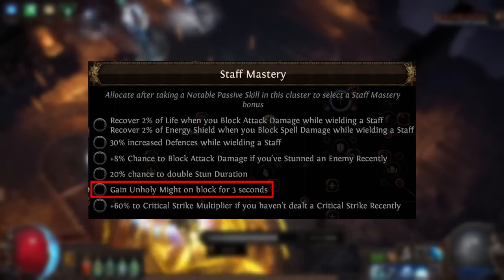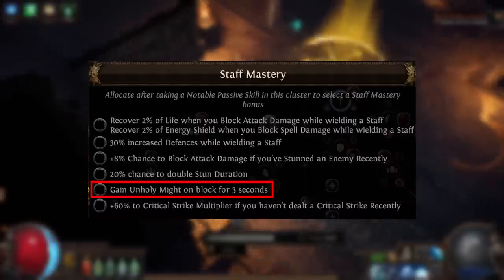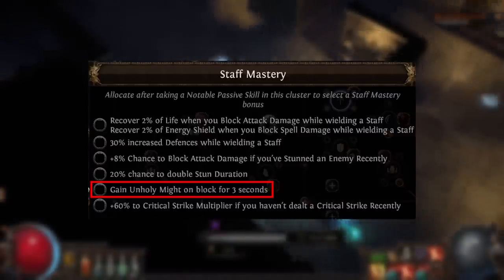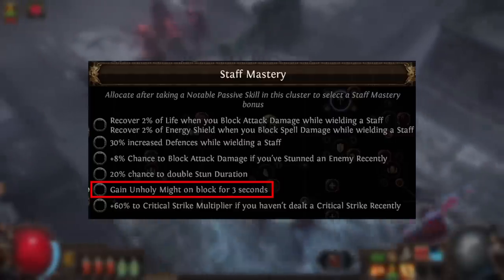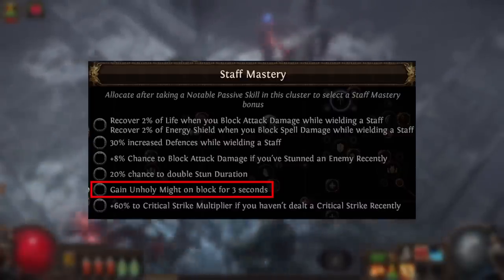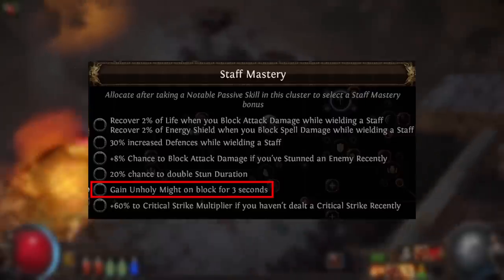Then we have: gain Unholy Might on block for three seconds. This mastery kind of feels like it's on the wrong side of the passive skill tree. There are an extremely limited few builds that can actually benefit from it, and of all the players using a staff on softcore trade Crucible, a mere 0.1% are picking up this mastery. The use case is so limited. There are some fringe builds that can make use of it, but the prerequisite of needing to have blocked in the last three seconds is a problem — you probably don't need extra damage while mapping where you're blocking most of the time, and blocking boss attacks just to gain a bit of extra damage is really not worthwhile.